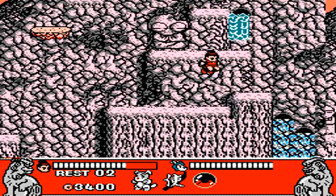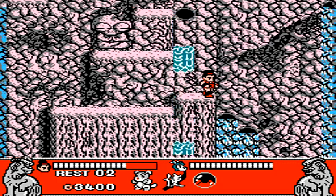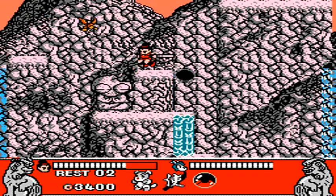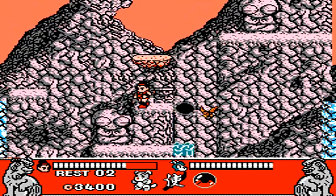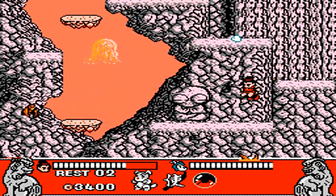One thing you'll have to get used to pretty early on in Conquest of the Crystal Palace is the jumping and attack motion. When you jump in the air and unleash an attack with your sword, you end up falling straight back down. This can get a little bit tricky when you're trying to attack enemies in mid-jump, and may take a time or two to get used to.